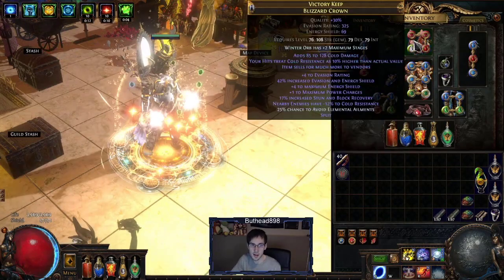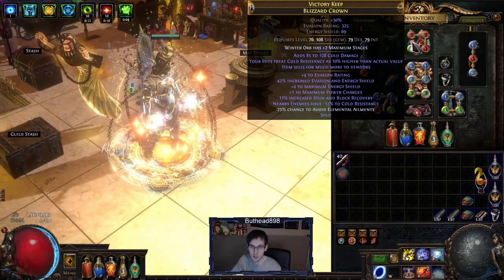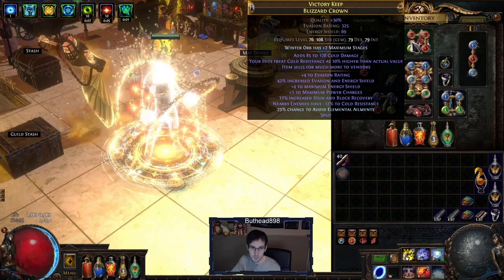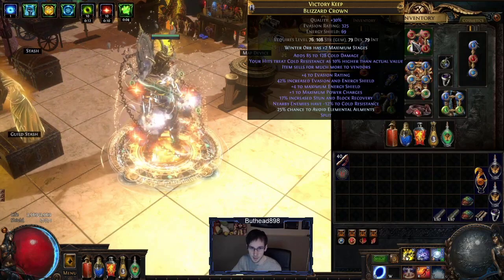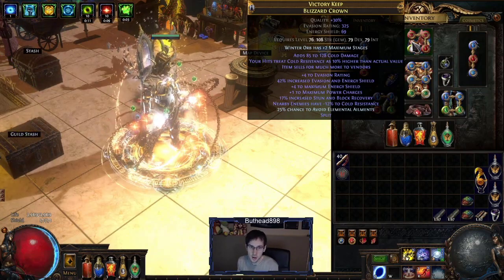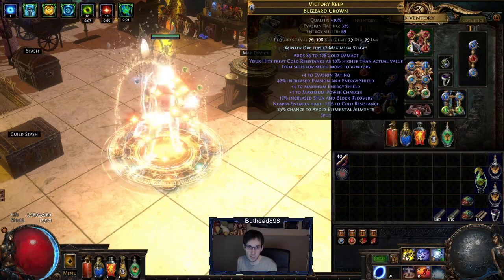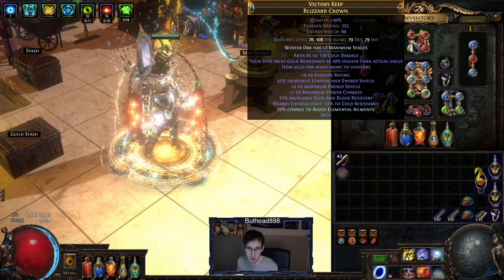The helmet is a Blizzard Crown. You want to get the Winter Orb plus-two stages version — those go for roughly 12 to 15 exalts. Try to get item level 85 at least so you can get the mod where nearby enemies have cold resistance reduced. The way I crafted this helmet: you definitely want the power charge mod to start with, so slam a Warlord Exalted Orb on it, then use chaos, regal, alts, or Ultimatum methods to get the power charge. That helps you a lot.